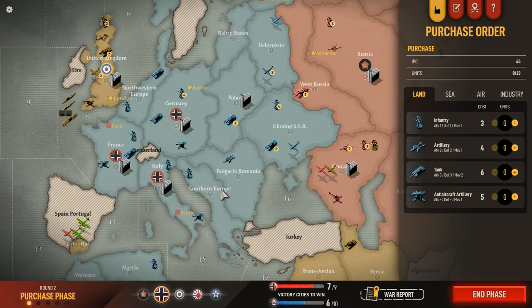In our first episode, it was our first look at the game and we played through the first turn, as well as the second turn for the Russians. We are now into round number two — it is the purchasing phase for the Germans. We have 45 IPCs, or industrial points, to spend, and we're going to focus very heavily on infantry and artillery.